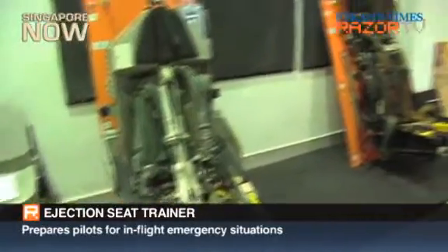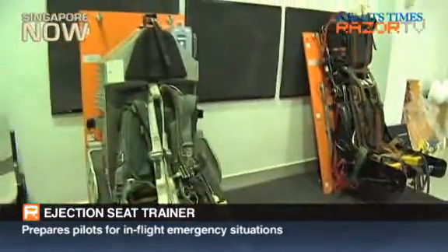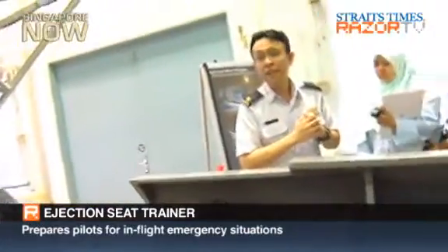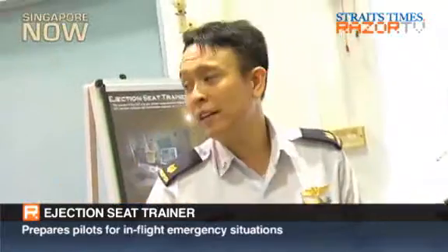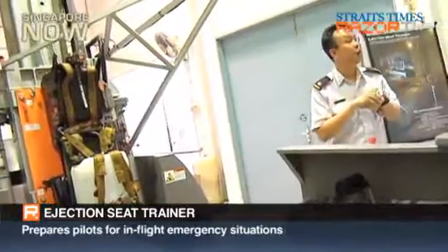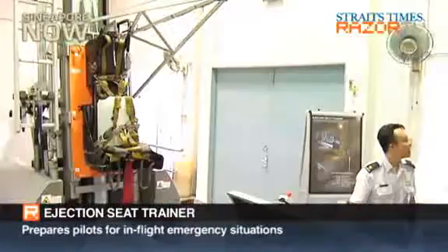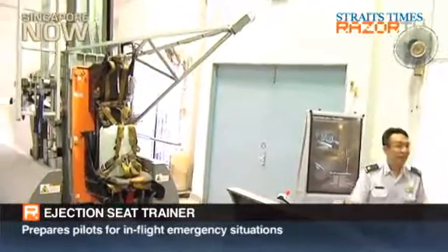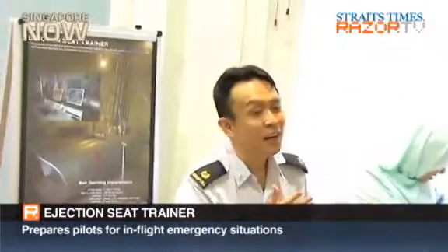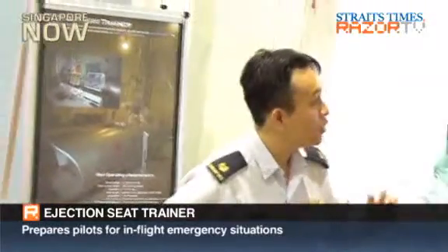Sensors are placed on the head, shoulders, and legs to make sure everything is in the proper position — all lights are green before the seat can actually fire off in training. Today we'll demonstrate a dry ride, using just a canister of weight to fire off so you can see what it's like. This is 4 Gs. We simulate only 4 Gs because there's a lot of force and a lot of threat to spine and neck injuries at the actual ejection G levels. We keep it at 4 Gs so that the posture training is correct.